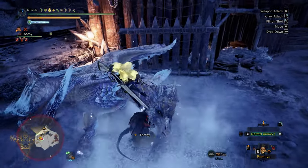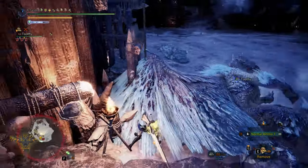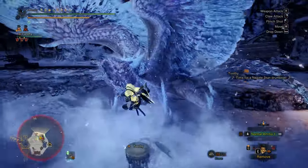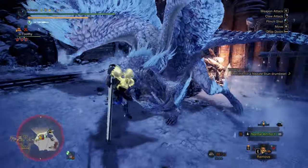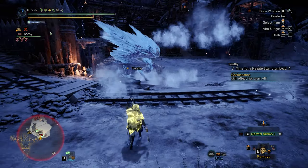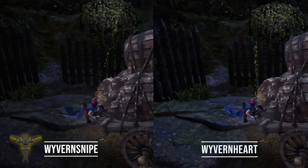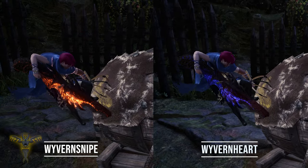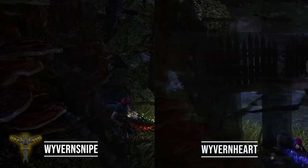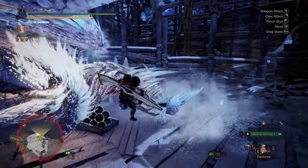Clutch claw builds actually deal quite a lot of damage even though it's a meme build, because clutch attacks can also be crit boosted. It essentially uses a heavy bow gun with Wyvern Snipe as its special ammo and the gameplay is pretty much just clutch attacks. You could also use a heavy bow gun with Wyvern Heart since its clutch attacks have more damage, but the attack animation lasts longer so you could get interrupted more easily.